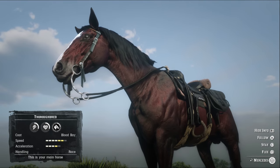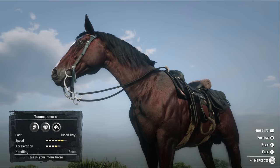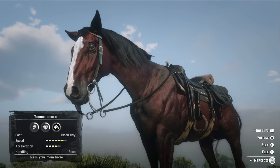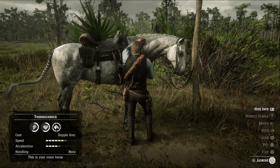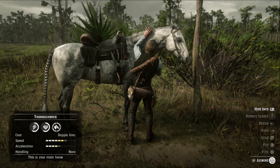Common Dapple Grey and Blood Bay Thoroughbred coats start off with 3 health and stamina, 4 speed which maxes at 7, and 3 acceleration which maxes at 5. At max bonding you'll be looking at double the health and stamina.